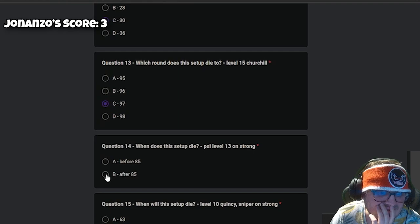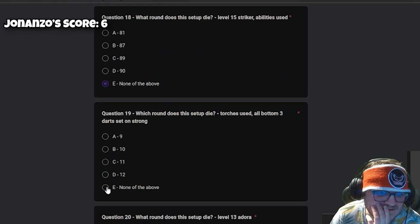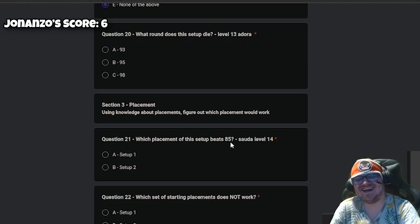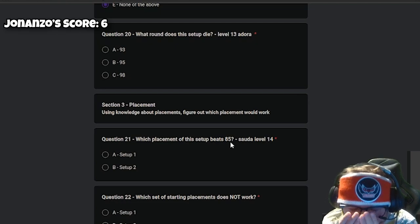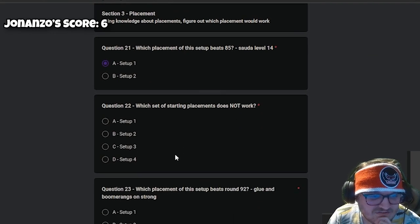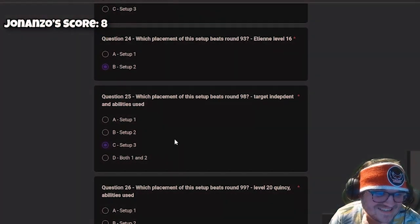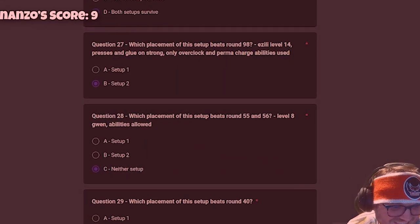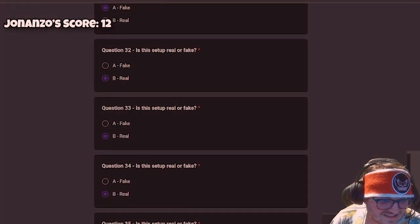I'm on section three — placement — and I don't think we can even do this one either. We'll just guess until there's one we can actually do. Anything for the content! This video is going to bang. 'Which run is fake?' — well we can't see if it's real or fake, so let's just hope we get them right. Oh okay — 'when does this save up?' — section five, this is going to be really knowledge-based.